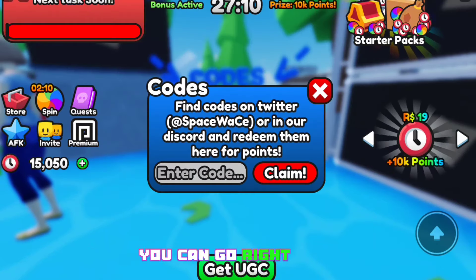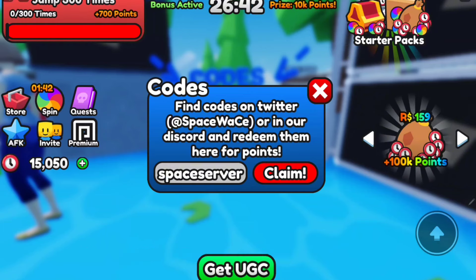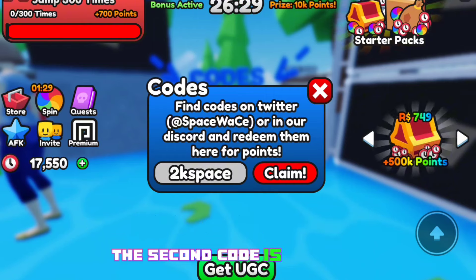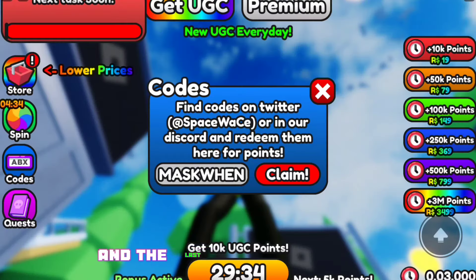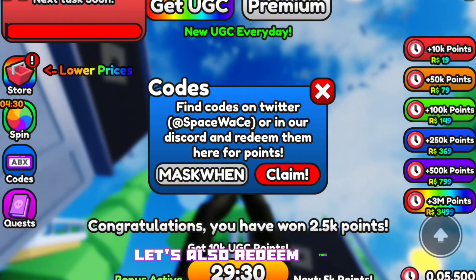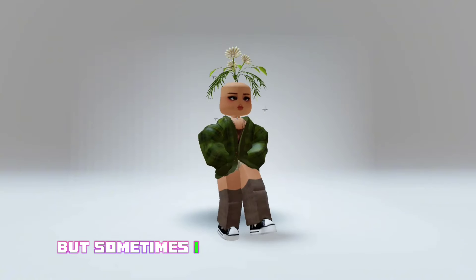Alrighty, so to redeem the codes you can go right here. The first code is SPACESERVER — there we go. The second code is 2KSPACE — there we go again. And the last code is MUSTWIN — let's redeem this one too.